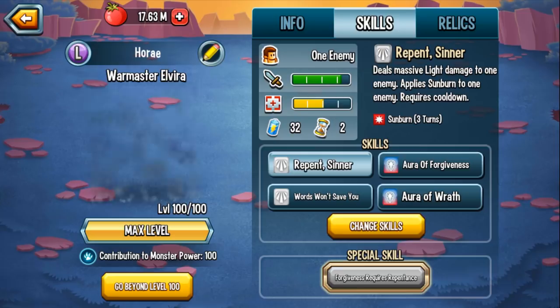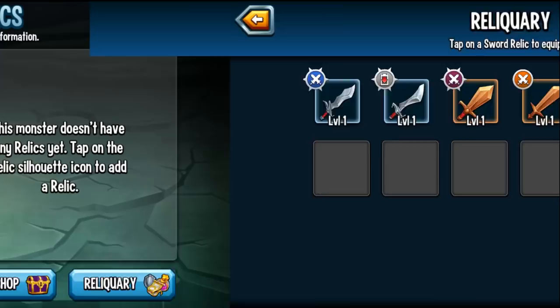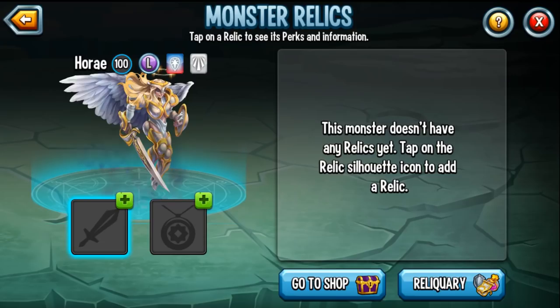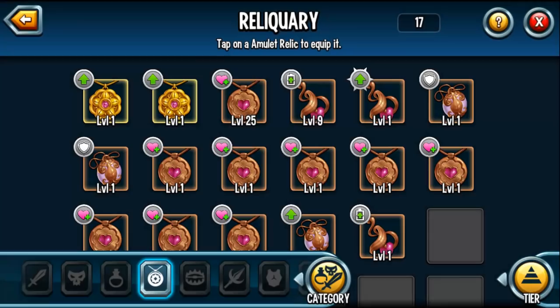Before we start, I forgot to mention relics — she can hold the amulet relic and the sword relic. For the amulet, I normally recommend the healing amulet, but I don't really think she needs it. Looking at her skills, she already has a 50% recovery skill for the whole team, and between that and evasion, she doesn't need that much healing. So if you have another amulet that works better, you might want to utilize that.